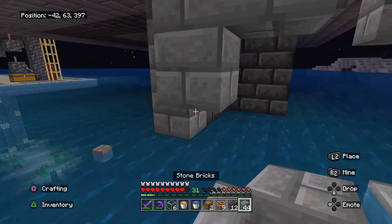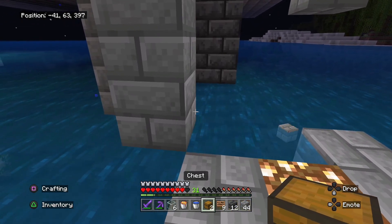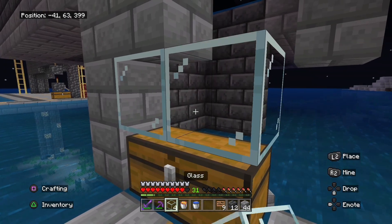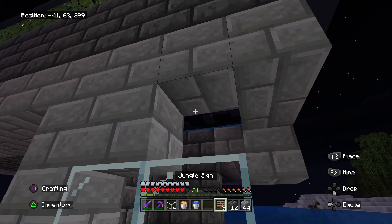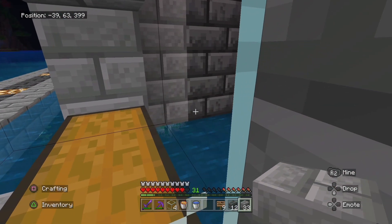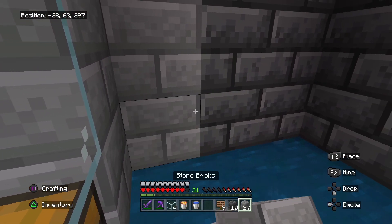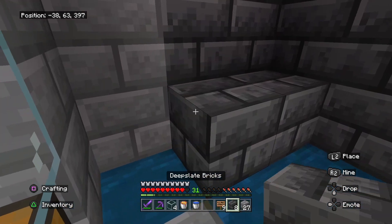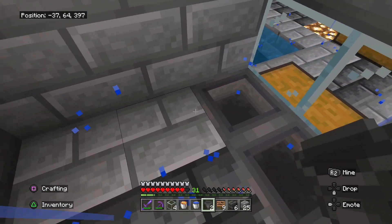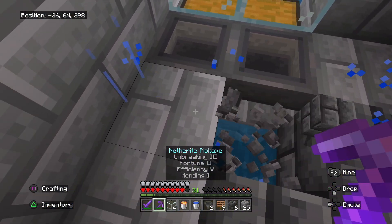After you guys have broke this little area, what you guys want to do is just build three blocks down. We are now three blocks down. Cover this entire thing — actually, before you guys put down this last set right here, what you want to do is build this one and then right beside it put down a double chest and then fill this in with glass. Now you can continue with blocking this entire thing up. The next thing you want to do is block off this entire lower area.